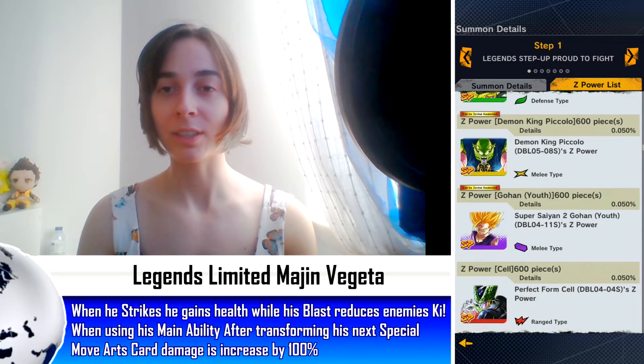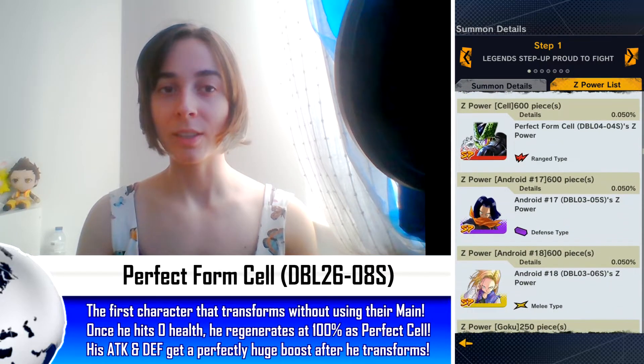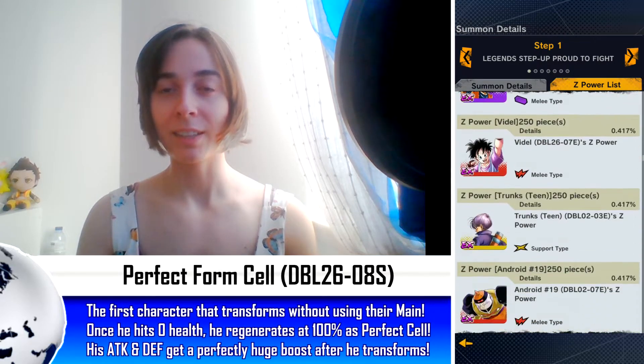Also in the DSP pool: Yellow Cell, Super Saiyan 2 Goku, Android 16, Human King Piccolo, Purple Gohan, Red Cell, and Android 17 and 18.